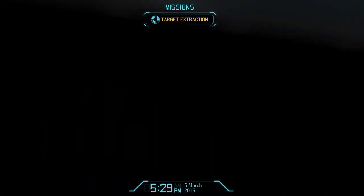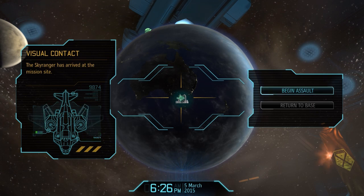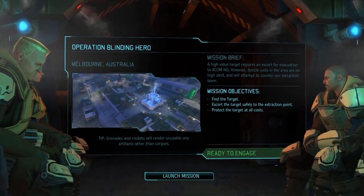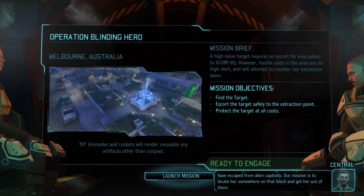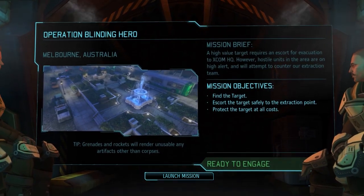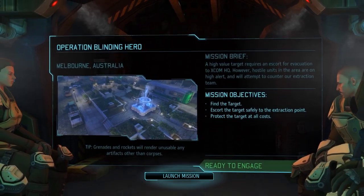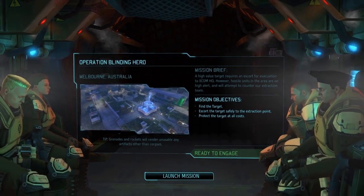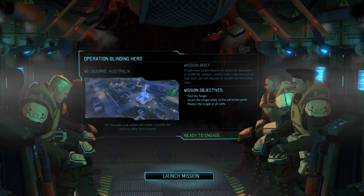We're flying — what is happening? Space looks weird. Visual contact, the Skyranger has arrived at the mission site to begin assault. Australia has sent a number of requests for assistance, so that's our next drop site. We're looking for an Anna Singh — the only person known to have escaped from alien captivity. Our mission is to locate her somewhere on that block and get her out of there. High-value target requires an escort for evacuation to XCOM HQ. Hostile units in the area are on high alert and will attempt to counter our extraction team. Mission objectives: find the target, escort the target safely to the extraction point. Protect the target at all costs. Grenades and rockets will render alien artifacts other than corpses unusable — so if we use one of our better weapons, we will not be able to retrieve weapon fragments because they're basically vaporized. I'll keep that in mind and won't use them until I absolutely have to.